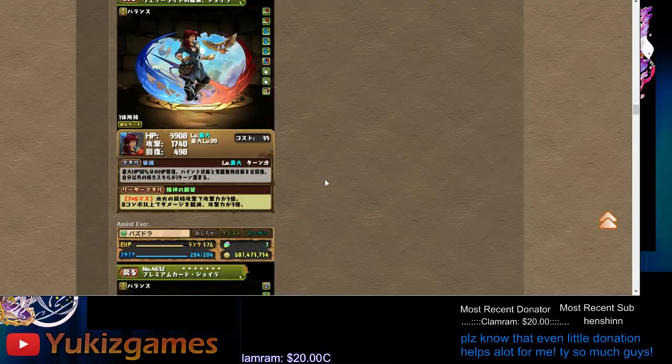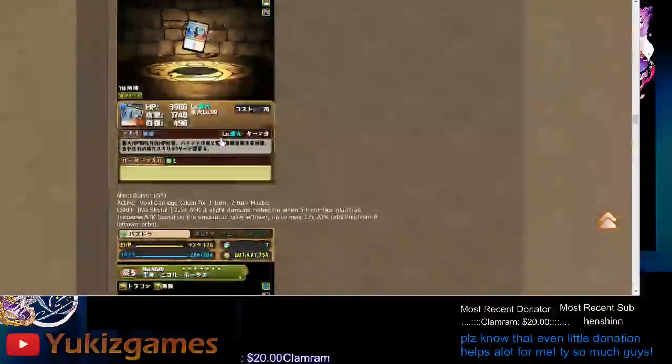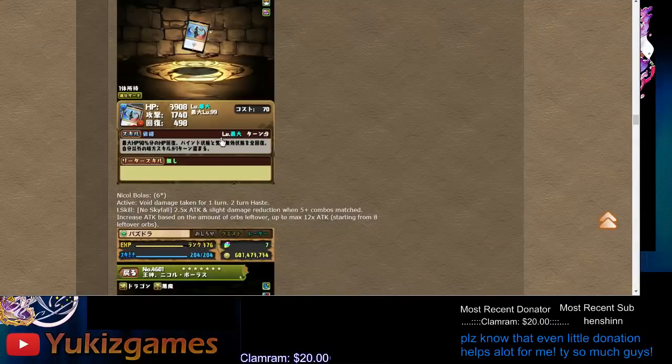Balance type means you can take any killer — pretty good. Even on a normal board if you can hit 7x or 10 combo, you get 5x. The stats are low, that's the only issue. This active is very good — if you make this card one, you can get free finger, cloud clear, and HP. The assist skill is 50% HP heal, bind recovery, awakening invalid full heal, and one-turn haste.